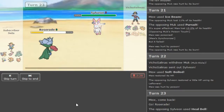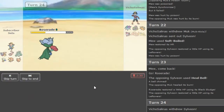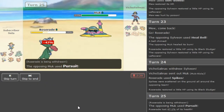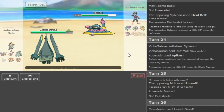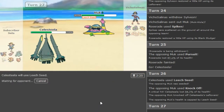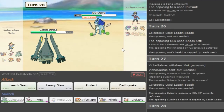We're gonna go Roserade once more. He heals the Muk and this time the Muk is Burned so Pursuit doesn't kill me. I just get up a Spike for some chip damage. I didn't think he would go Heatmor this time - I thought he would want to Wish first. I get Pursuited here which sucks. I lose my Roserade but he lost his defogging Sylveon, so that's fine unless he's got Defog Dragonite. I'm gonna get some chip every time - Leech Seed here. He stays in this time. The guy just stayed in to crit me.